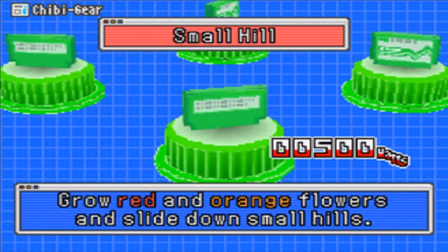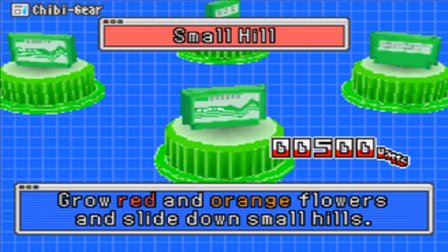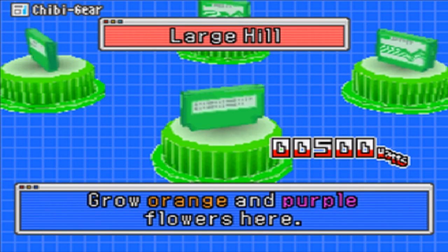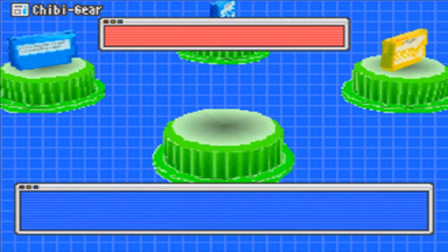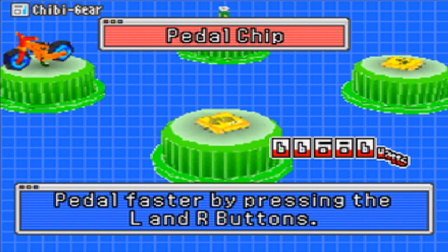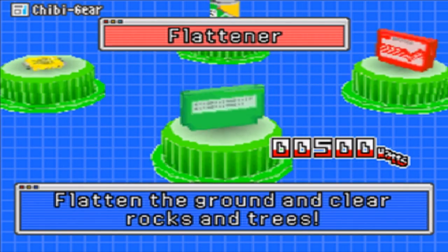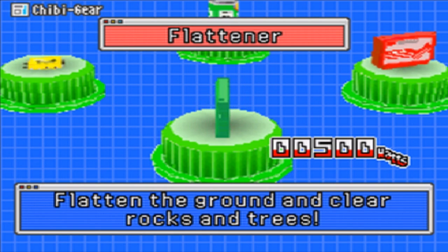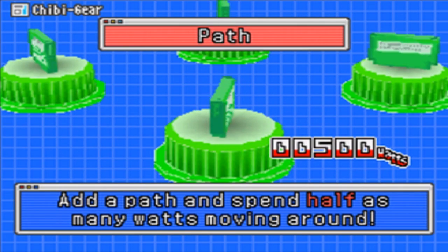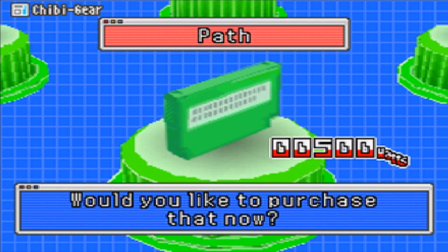Anything else? The small hill will grow red and orange flowers, and you can slide down small hills. The medium hill will grow yellow and orange flowers here. And the large hill will grow orange and purple flowers here. If we need new colours, I'd be sure to do that, but for now I'll be a little sparing. Is there a path one? I think I could do with a path — add a path and spend half as many watts walking around. We'll go with the path and then move on.